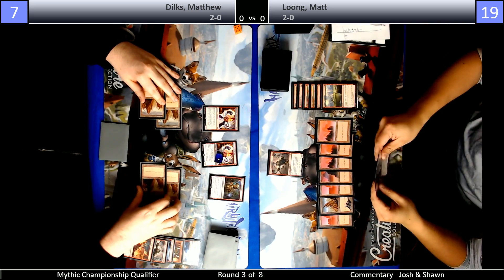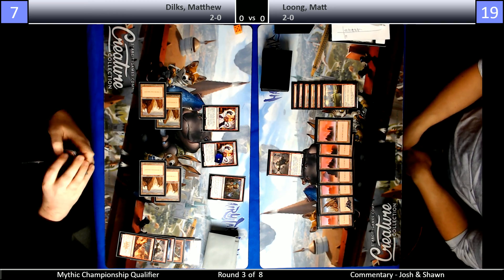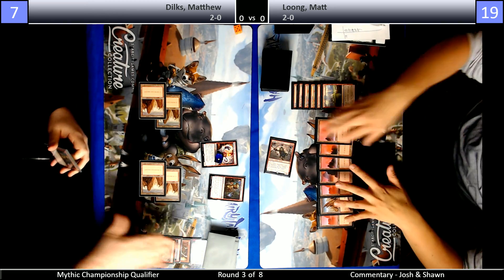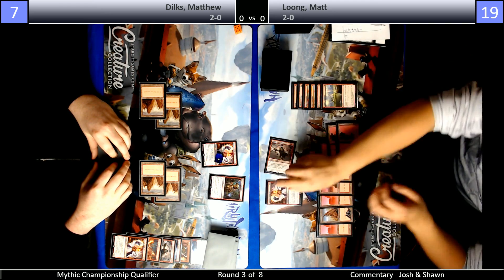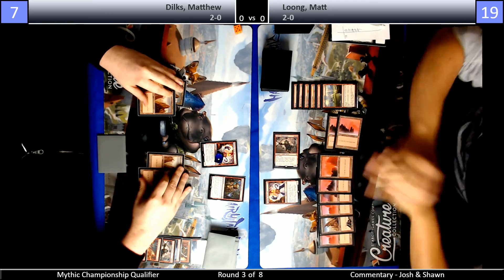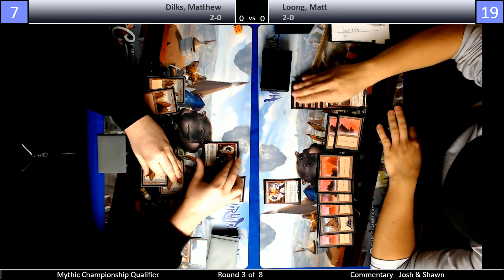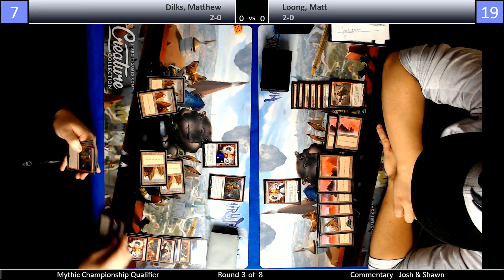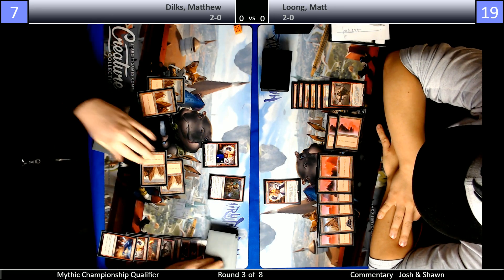If I'm Dilks, I'm just chump blocking with that 1/1 Steamkin this turn. Long on a bunch of lands here, but Dilks was unable to play a threat with his Steamkin. Long gets a brief moment of respite. Lightning Strike off the top — how lucky. This is where Dilks hits a Chain Whirler and is just insane. Even if he doesn't, I think Dilks is actually favored — it's kind of crazy, but I think Dilks is just favored.